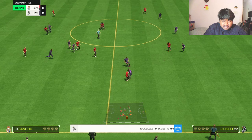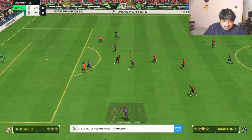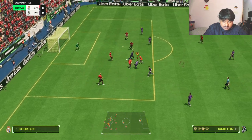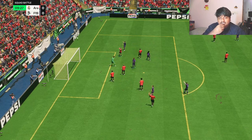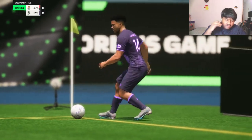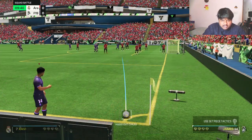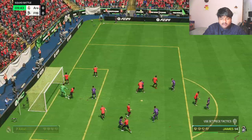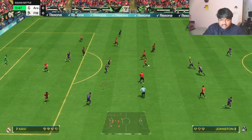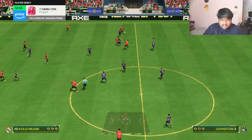The dribbling is just bad. If somebody else has used this card, let me know if you also find the dribbling weak. The skill moves are good, the pace is really good, but the dribbling is a little bit weak. She's losing the ball a lot; the touches are very weird — not very hard, not very soft, just a very uncomfortable touch. It's like coming back to football after three or four years away. She actually has four-star skill moves, and those skill moves are really good.